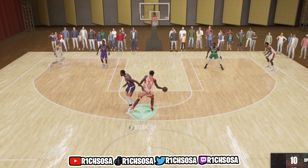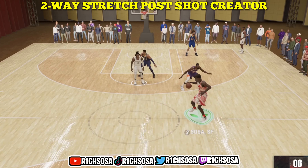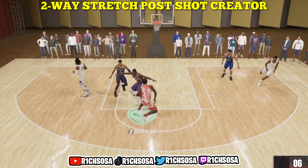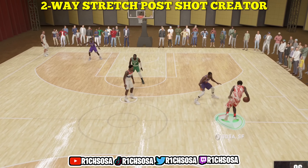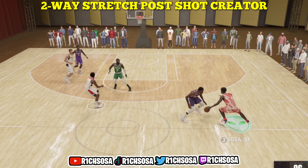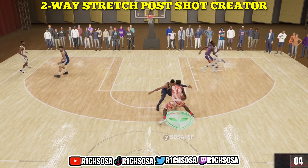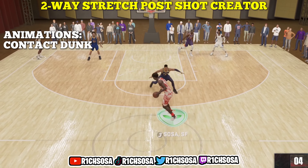This build I'm going to be calling the Two-Way Stretch Post Shot Crater build in NBA 2K23 on next gen. This build is actually going to come out to a stretch four, and what makes it really special is that we're going to be able to get gold Limitless Range on a 6'11" build, a 94-plus post control, and this build is going to play some really solid defense and carry the offensive load.